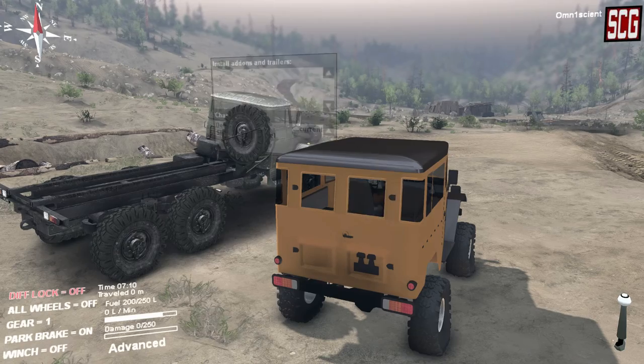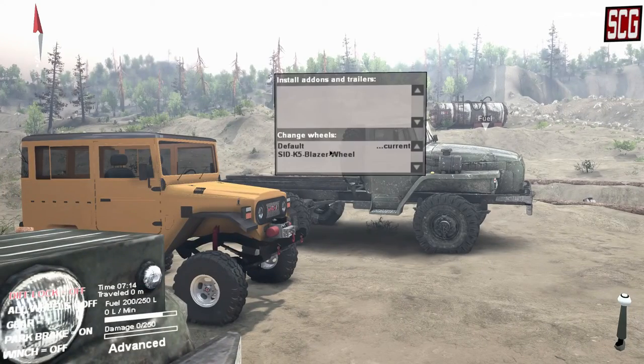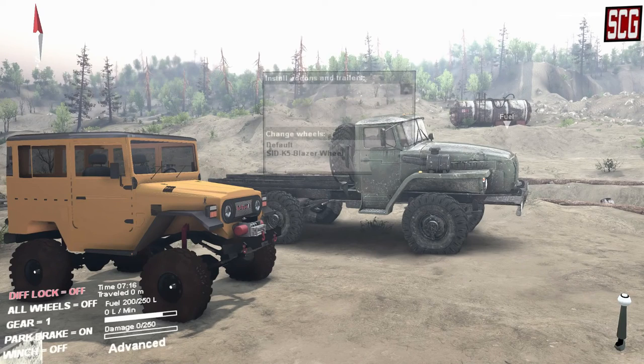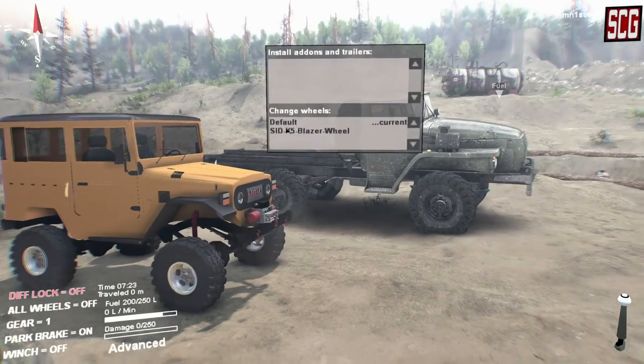We have the default wheels which are currently equipped, and honestly they look pretty good — very nostalgic and authentic to what this truck might have had. Then we have the Sid K5 Blazer wheels, which are more of a custom look. I've chosen the black and yellow skin; there's also a gray and blue skin or gray and black skin included, and the default skin is just pure black. I'm going to go with the default tires though — I think those look the best.